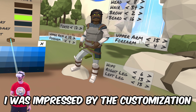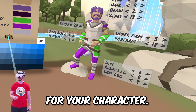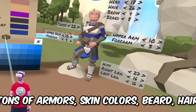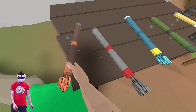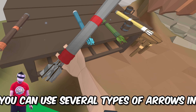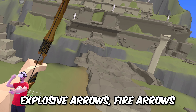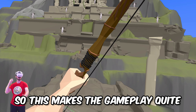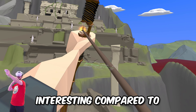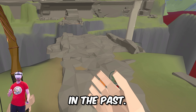I was impressed by the customization options that you get as soon as you enter the game for your character — tons of armors, skin colors, beard, hairstyle and things like that. Pretty cool. You can also use several types of arrows in gameplay like explosive arrows, fire arrows, shard arrows, and lightning arrows. So this makes the gameplay quite interesting compared to other titles that I've tried in the past.